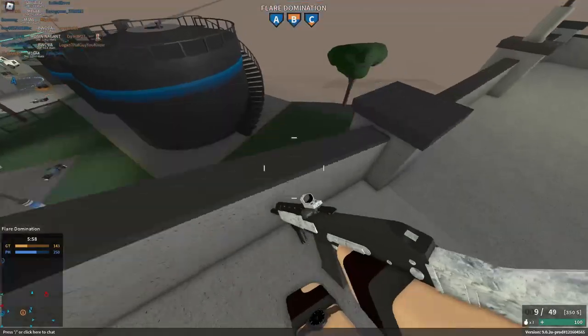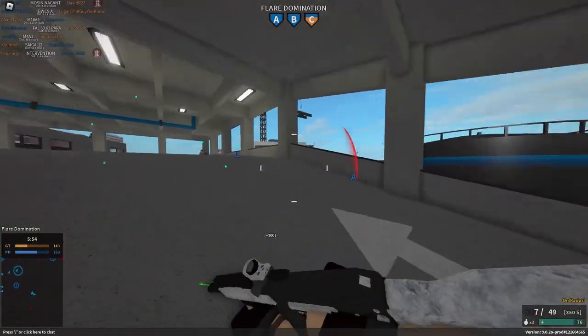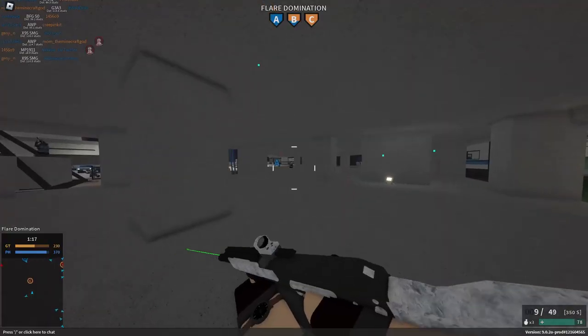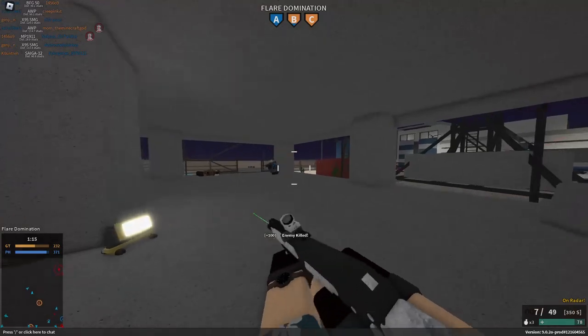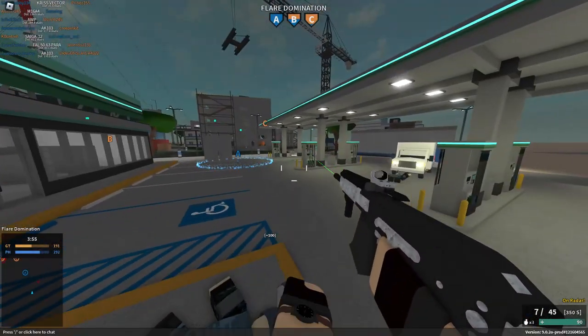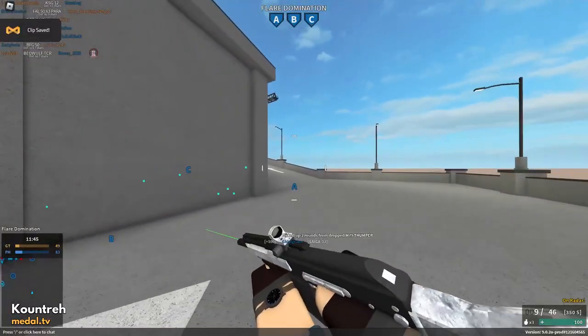Up next in the auto category we have the Saiga-12. Now before you get angry, let me explain. This is by no means better than the AA-12, SPAS-12, or USAS-12 in its default state. However, this is a competition and I'm taking in a lot of factors. With more damage than the AA-12 and USAS-12, at 27 damage per pellet up to 45 studs and a 52% damage falloff at 130 studs, it's a very viable weapon in its basic configuration.